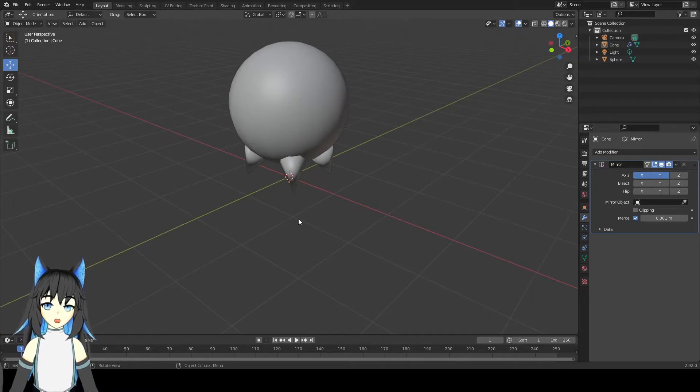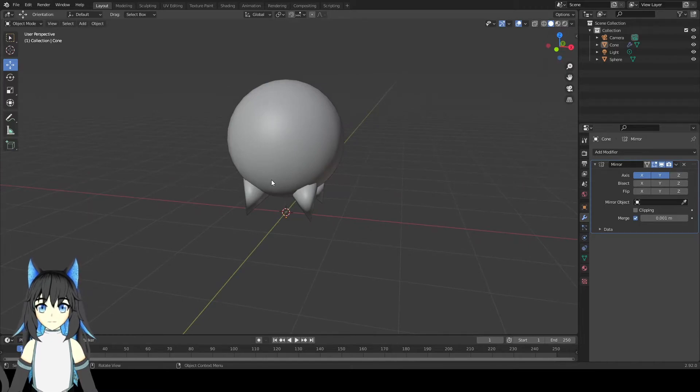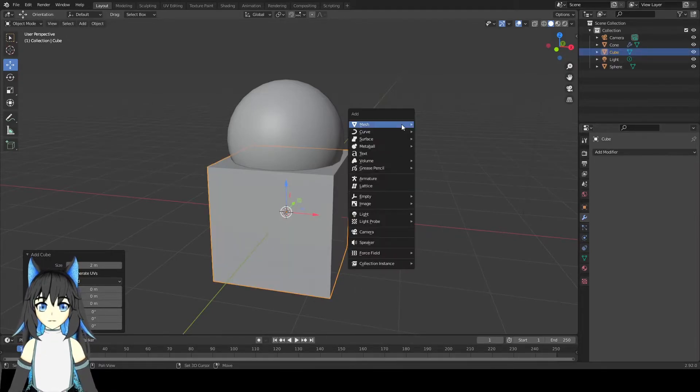Now I just need to put the ear. For the ear, I'm going to use a triangle shape — it's supposed to have a triangle shape. So I'm just going to put a cube. Why put a cube and not a triangle? Because there is no triangle here, so I'm going to use the cube one.